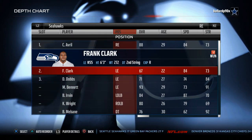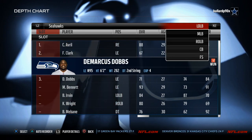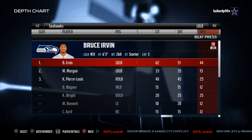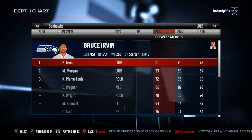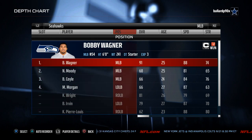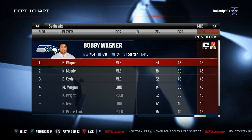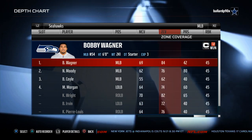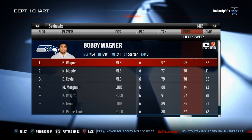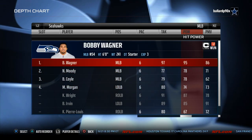Cliff Avril: good speed and acceleration for blitzing. Frank Clark — 84 speed, 90 acceleration, really good player, 6 foot 3. Left outside linebacker Bruce Irvin: 87 speed, 90 acceleration — get this man on the field, continuing to grow, 91 power moves. Bobby Wagner — I call him Bruce Wagner just for fun — 88 speed, 89 acceleration. In my opinion one of the better user players in this game, zone coverage off the charts.